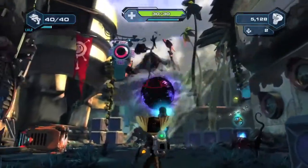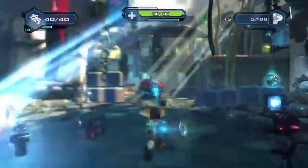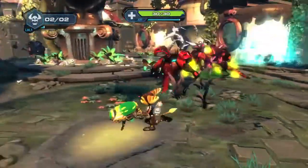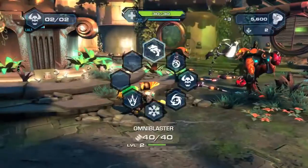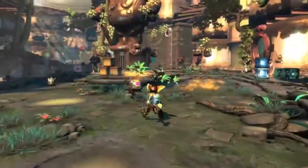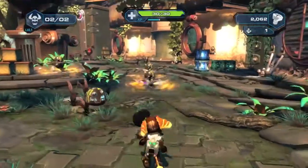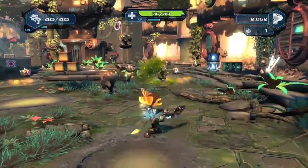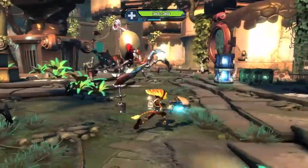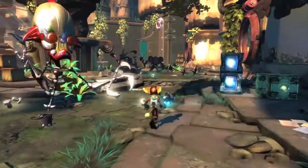Into the Nexus has a spookier quality than past Ratchet games, and a weapon that shows off that quality is the Nightmare Box. Ratchet can toss this box out and it opens to unleash a hideous creature that scares enemies. You never know what creature will pop out — there are skeletons, horned demons, giant eyeballs, and of course scary clowns. The Nightmare Box is a great distraction weapon and will later upgrade to attack enemies.